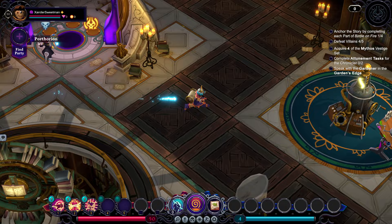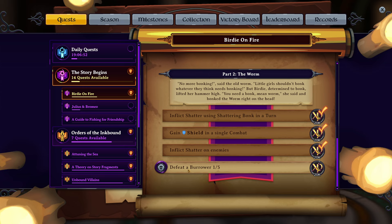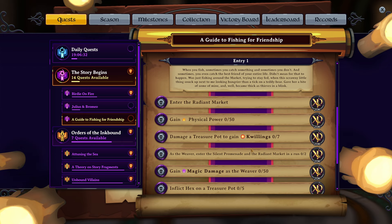Hello everyone and welcome back for another episode. We are going to be pushing back in and carrying on with our quests, having a very quick look at our logbook. We're working on Birdie on Fire, which means we need to defeat Burrowers — I think that's in the Silent Promenade. We are also working on Julius and Bromio, so we need Rosie Thorn as a vestige and we need to defeat Shadowquill as the Weaver, so it makes sense for us to stay as the Weaver at the moment.